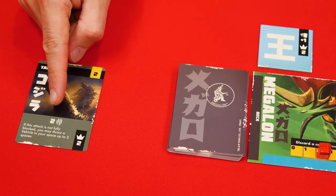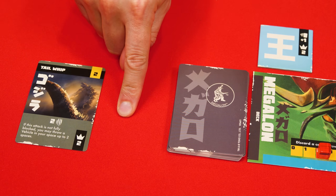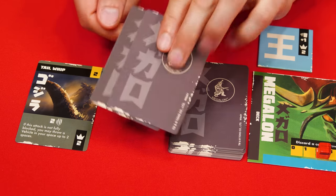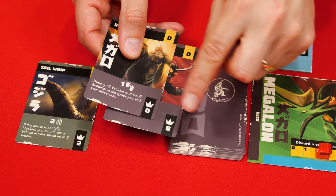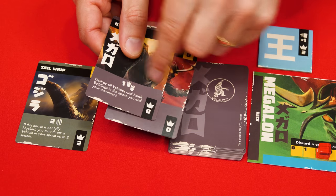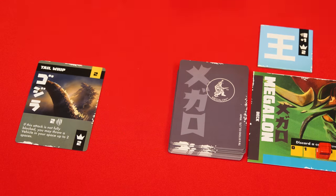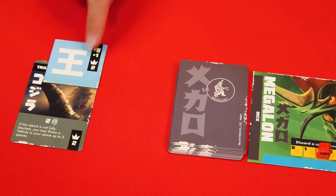For example, if Godzilla had an attack value of two and Megalon didn't play a defense card, the Godzilla player draws two cards from Megalon's deck and keeps one as a trophy. However, you can never take a card if the dominance value is zero — those just go to the opponent's discard pile. If you did damage an opponent and they were holding the king of monsters token, you now take it from them.